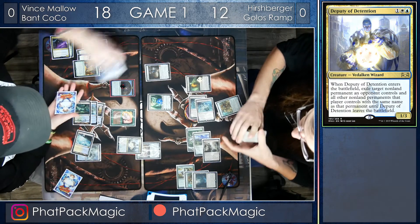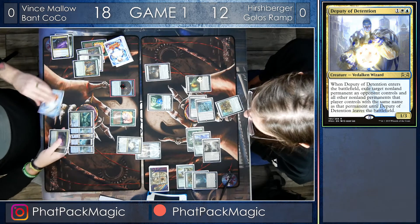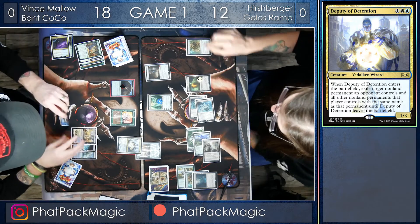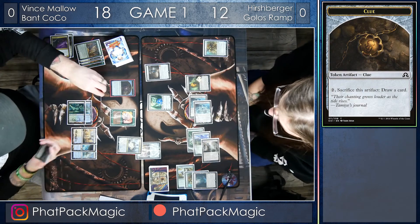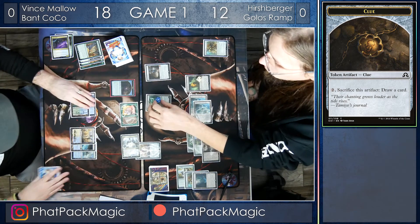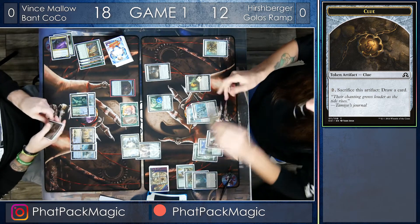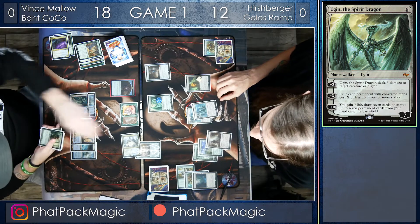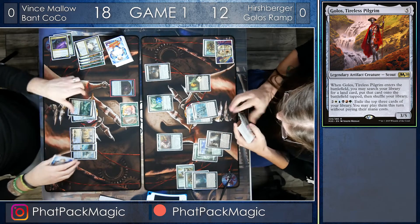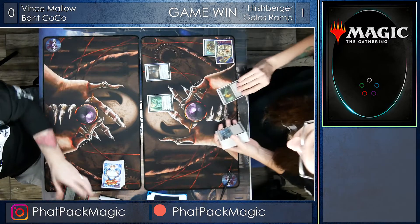Unfortunately they're not as powerful as needed — the Deputy of Detention exiles the Golos, and Llanowar Elves is great too, but Ugin is at four loyalty. Vince really needed hard power to kill off Ugin, and he's cracking a Clue Token digging for it. He crashes in for two at Ugin, bringing it down to two, but can't commit more to the board. Hershberger draws for turn, uses Ugin to kill off the Deputy of Detention, Golos comes back into play and searches up another land. Vince scoops — he can't win through Ugin at this point — and game one goes to Hershberger.